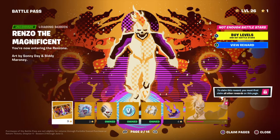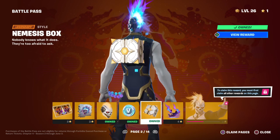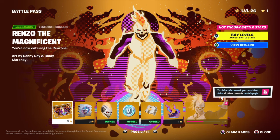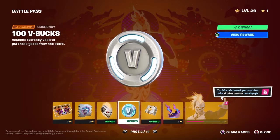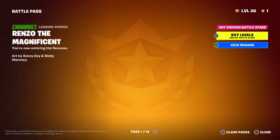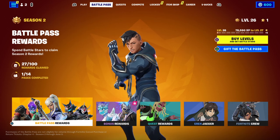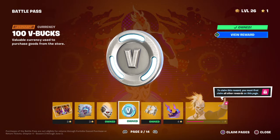This is page two. We've got a new style of Renzo the Destroyer now called Renzo the Magnificent, a new style of his back bling, Schulatron, a spray, a loading screen, and a contrail. There are also an additional five V-Bucks. You spend 900 V-Bucks on the battle pass and then you get in return 1,500 to 1,700 V-Bucks if you complete the whole battle pass from page 1 to 14.